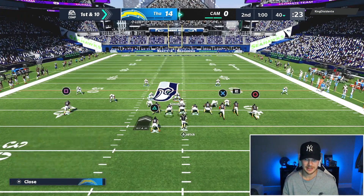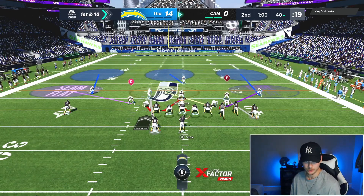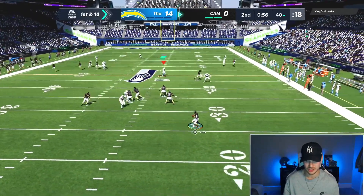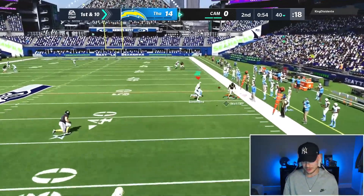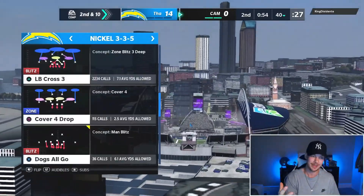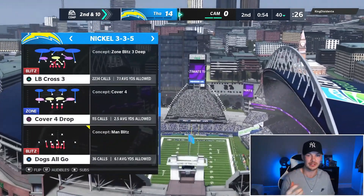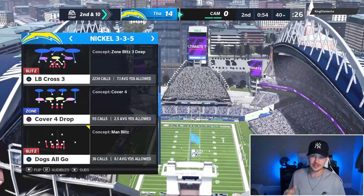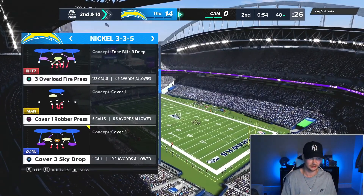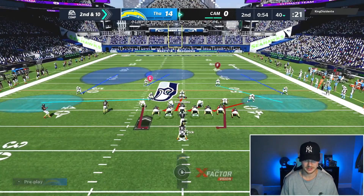Coming out in LB Cross 3, I'm going to show my man-zone hybrid defense. We have two players in man coverage locking up and the rest in zone — a cover three shell with two players I put in man coverage using press. I like to put them on running backs or players really gashing me with certain routes. It's a really unique defense that gives your opponent a look they're not used to seeing.